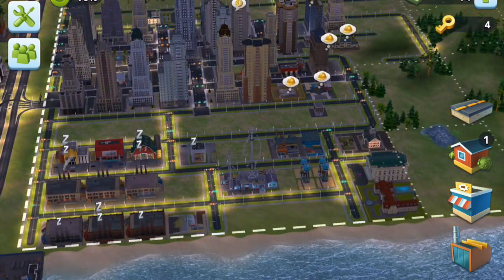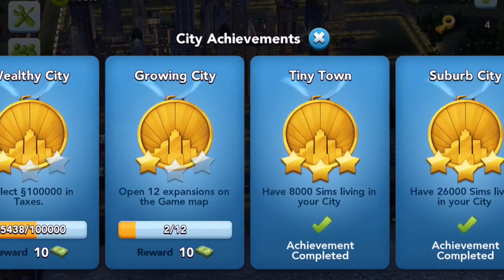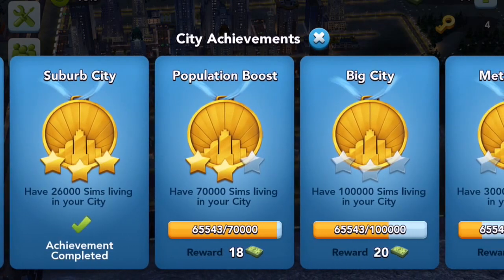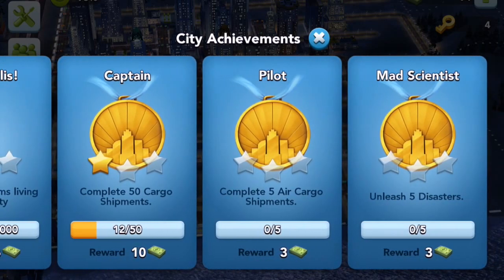The only way you can earn cash is from achievements. If you go down to one of the city buildings, you can see the different achievements you have — there's quite a wide range. If I were to get to 70,000 population, for instance, I'd earn 18 cash. So this takes maybe two days to save you 18 minutes of time. There's no other way of earning cash in-game other than doing those things. You can see right at the end — unleash five disasters, you get three. It takes a really long time.